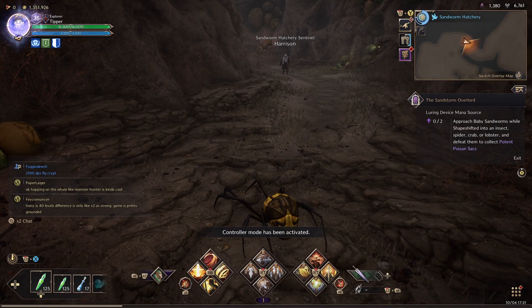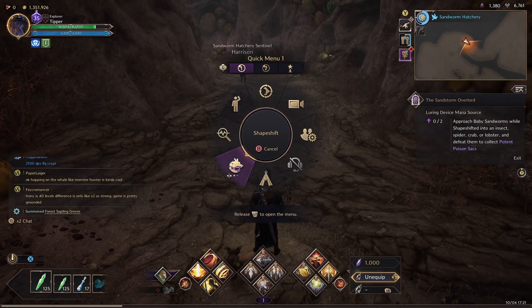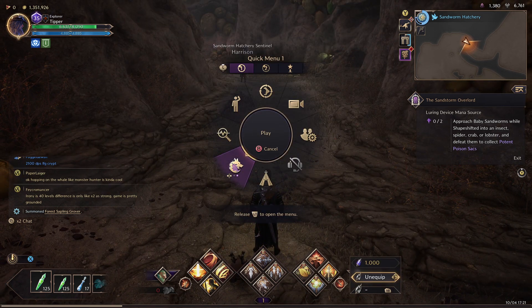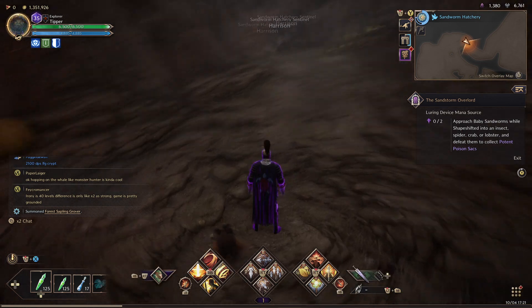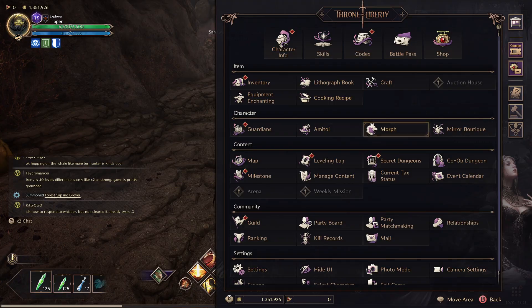Now if we're on console, let's go ahead and hit the left trigger. That's going to bring up this menu, and that's the shapeshift button right there. So if we just click on it, we can go from the 'place shapeshift' to the other shapeshift, which is the monsters. Those are two different categories that are there in the morph section.